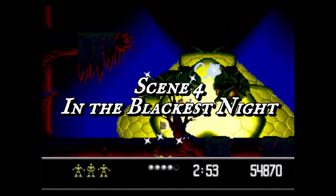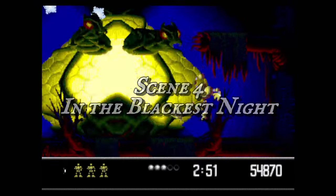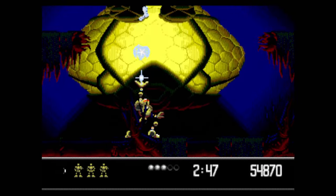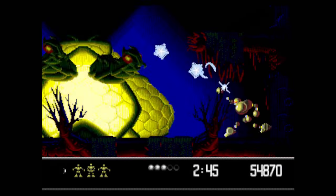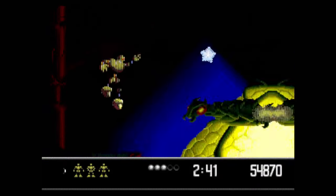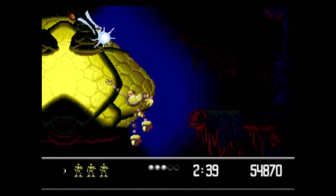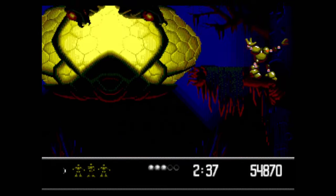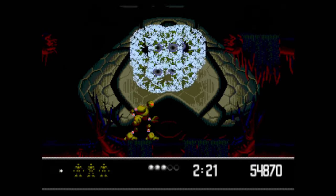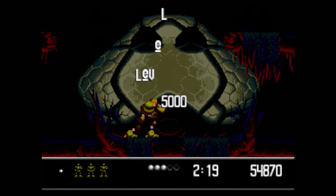Scene 4, In the Blackest Night, is entirely a boss battle against a two-headed monstrosity. It will shift its position all over the screen and send a fireball your way every now and then. It can't hurt you by making contact, so don't be afraid to move around a lot — you'll want to keep your distance so you can react to its attacks. Keep blasting until you take out each of the heads, and it's on to Scene 5, Fired.